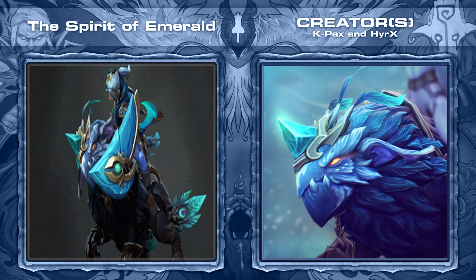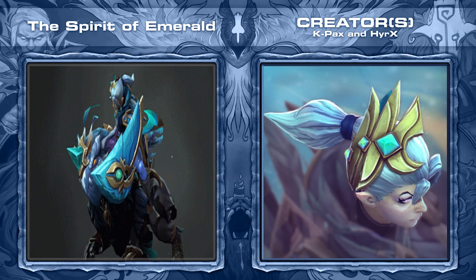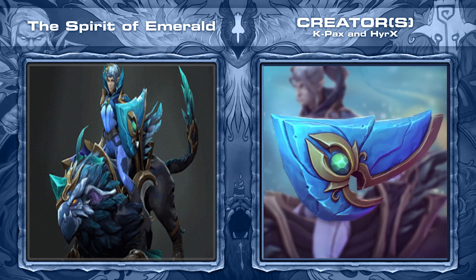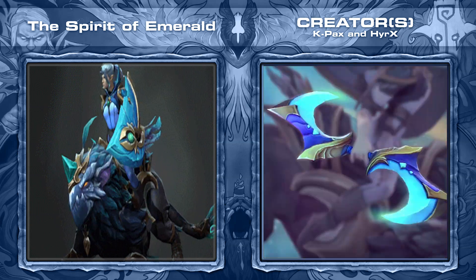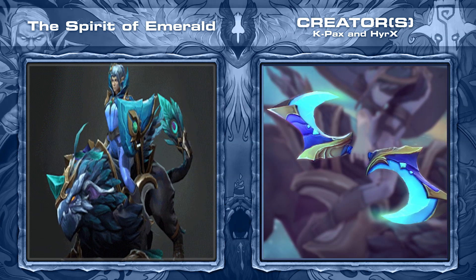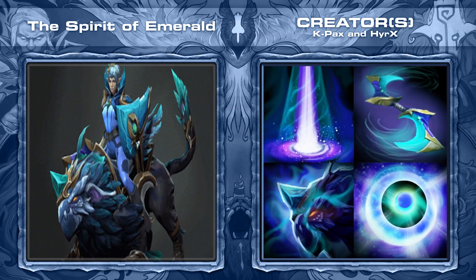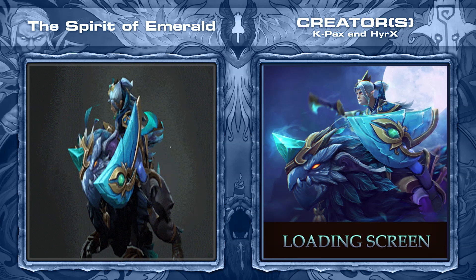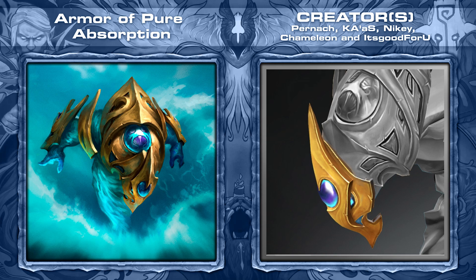Fourth is the Spirit of Emerald set for Luna, created by K-Packs and Hyrx, comes with seven items including a new mount and skill icons. Generally speaking, Luna sets are harder to distinguish from one another, and in those few cases that do stand out they usually revolve around the mount. This set's colors are what stand out to me — the combination of dark and light blue accompanied by the almost turquoise light color looks absolutely amazing.